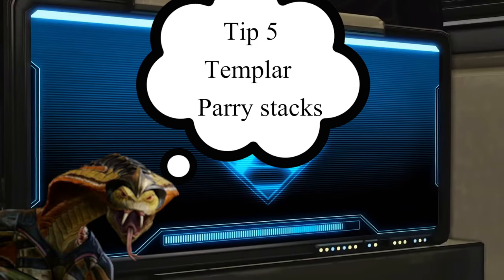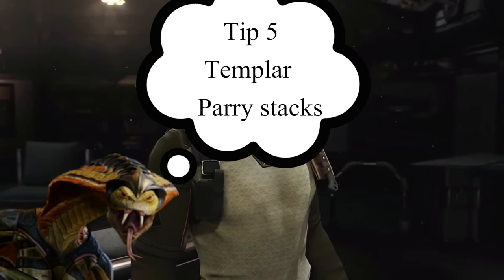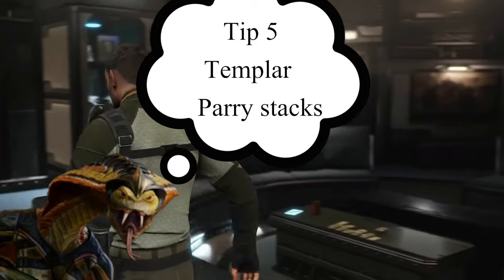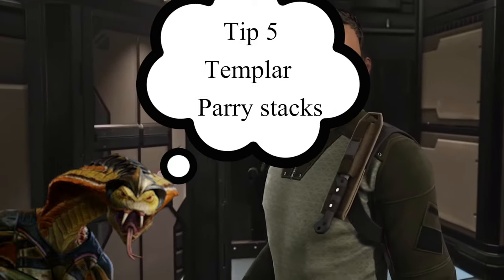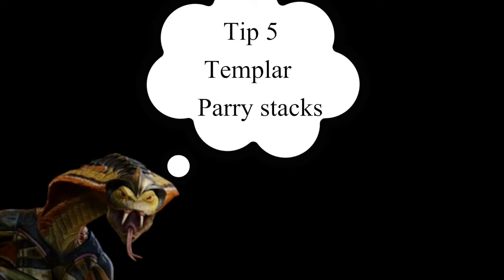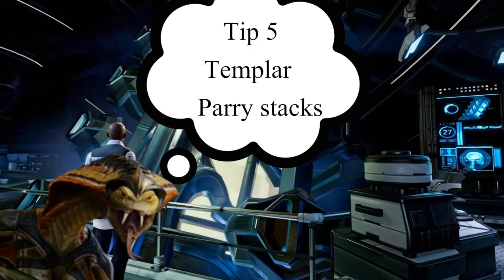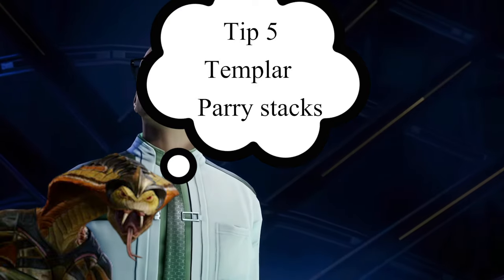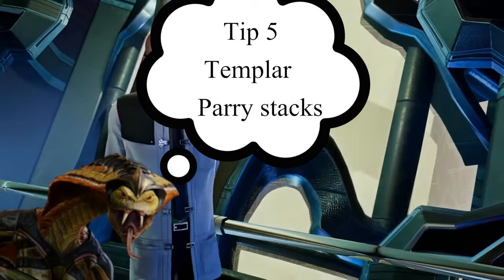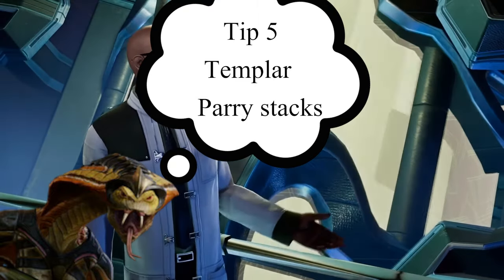Tip number five: the Templar's Parry ability stacks. If you attack and then parry, and then shift an ability over via a Skirmisher or a Psi Operator bond mate, you can attack again and gain another Parry stack. All of them stack on top of each other, so you're immune against two attacks instead of one. You can even use a team-wide Templar approach and pump actions into them to give them multiple Parries — making a Mimic Beacon effectively a double Mimic Beacon.